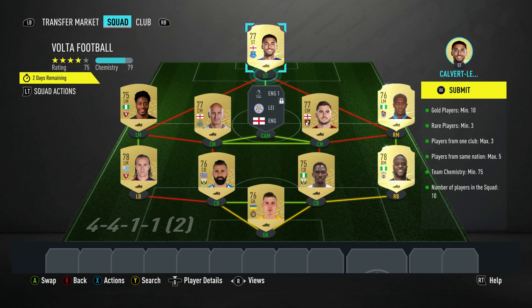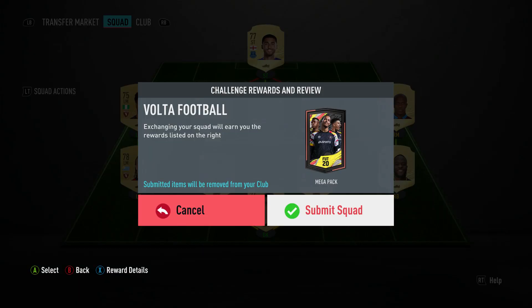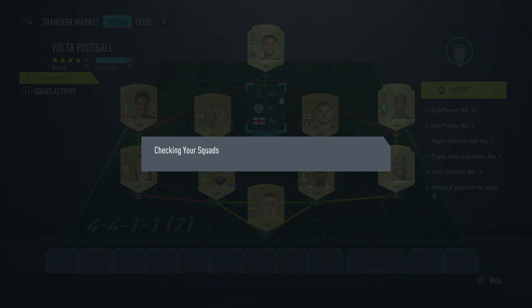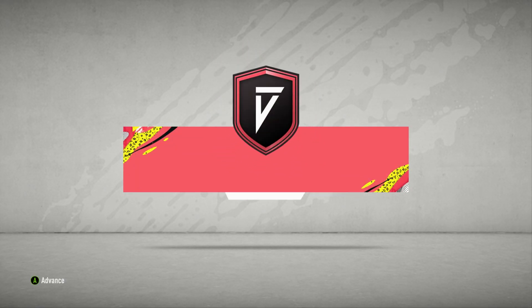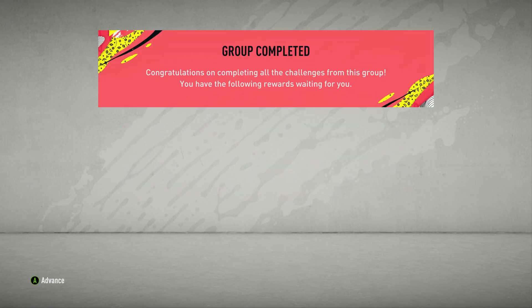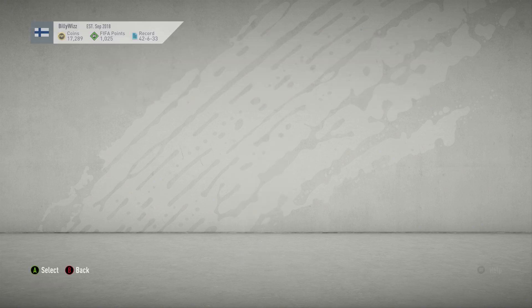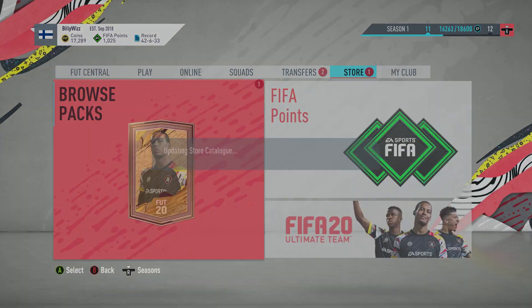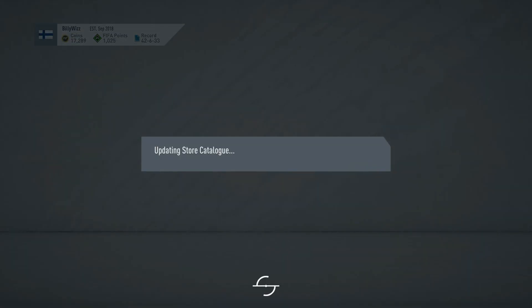But apart from that you should all be good because you should be on Chevron. So let's submit and see what we get in this mega pack. My luck has been absolutely terrible the last few days, so if they could make up for it now — give me something, come on. Give Uncle Billy something nice.